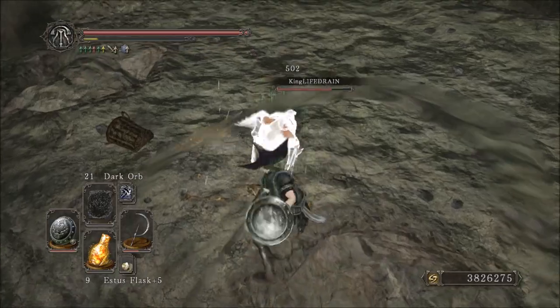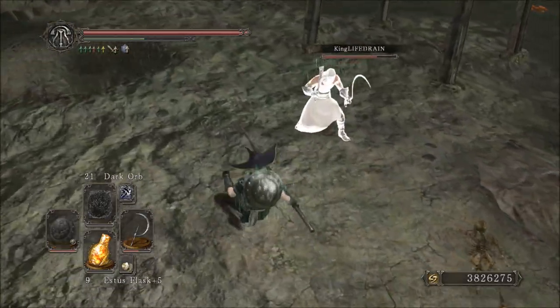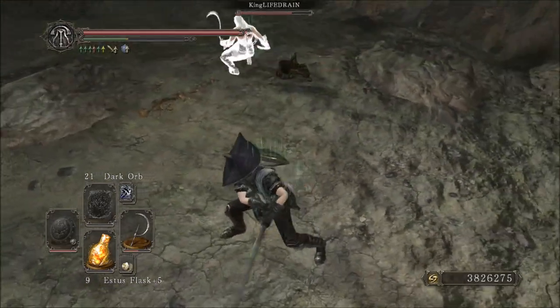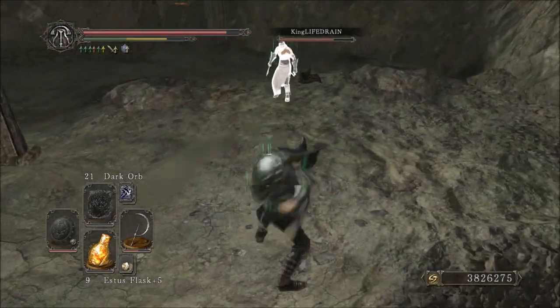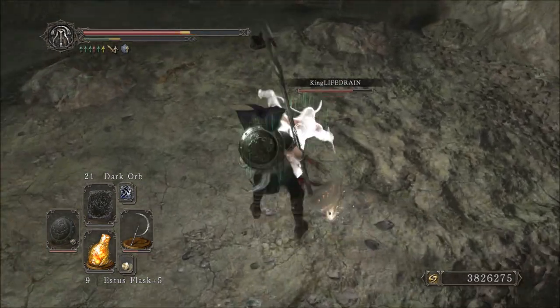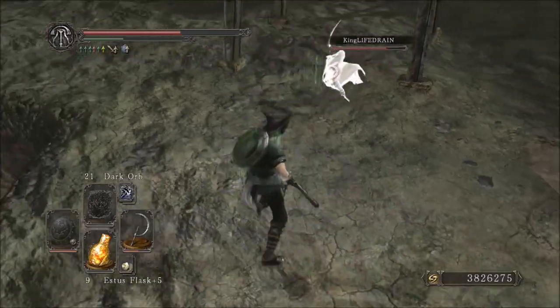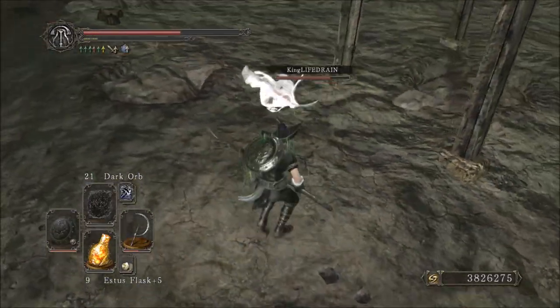Hello everyone, and welcome back to another session of Dark Souls 2 PvP and another weapon showcase. This time I am using the Crescent Sickle, which you can get from getting rank 2 in the Brotherhood of Blood Covenant with a plus 150 kill-death ratio, or by purchasing it from Chancellor Welger in New Game Plus Plus.